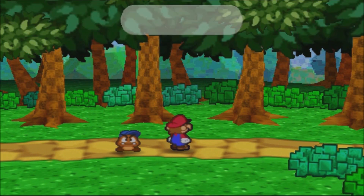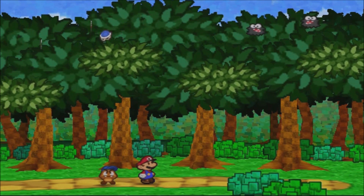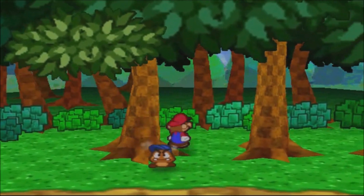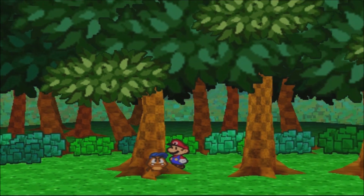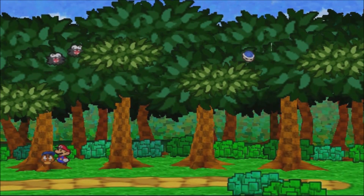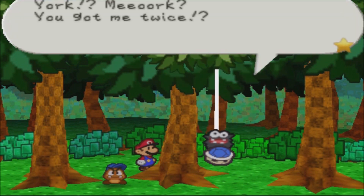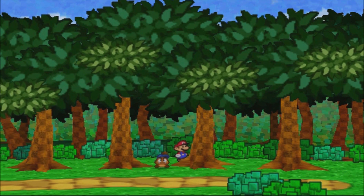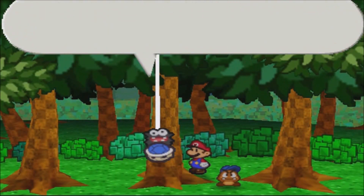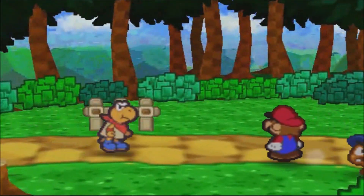Now for the fun part — this is actually the easiest minigame. Just keep your eyes on the prize and watch where they go; you don't even need to pause. Just keep your eye on the blue shell — the fuzzy makes it so obvious. You can just see the blue. He went to the third one... that's number two. If you miss one of these you have to do it all over again. You can barely see it but he's right here — he just went back to this tree. And we got Koops's shell.